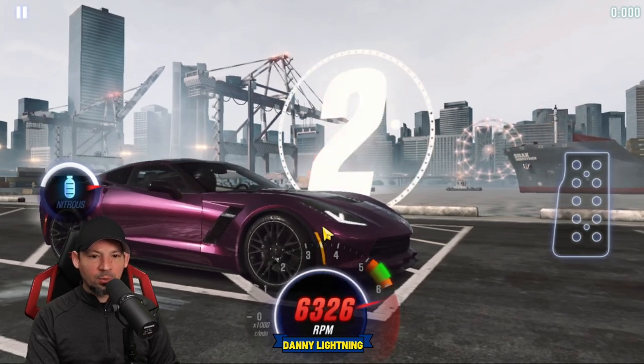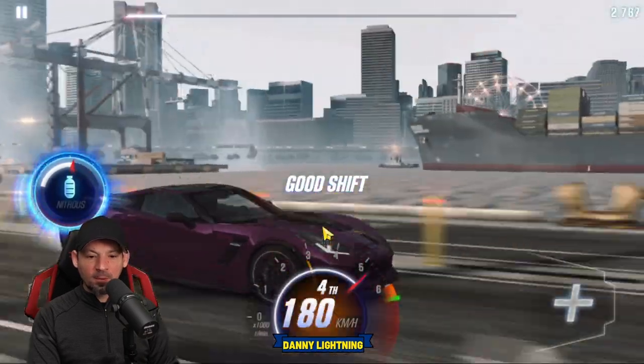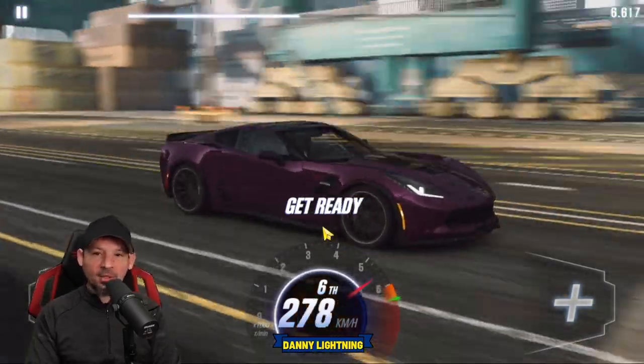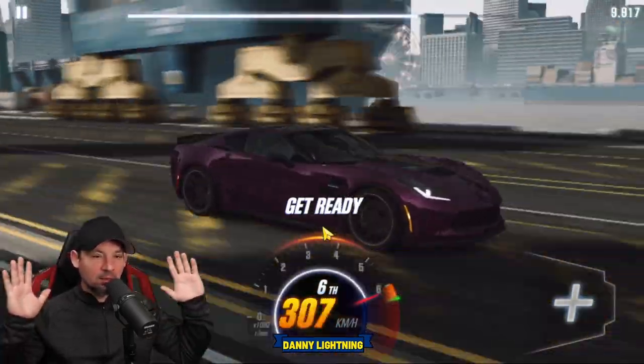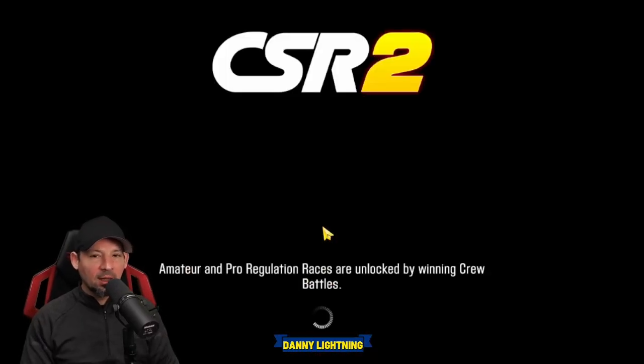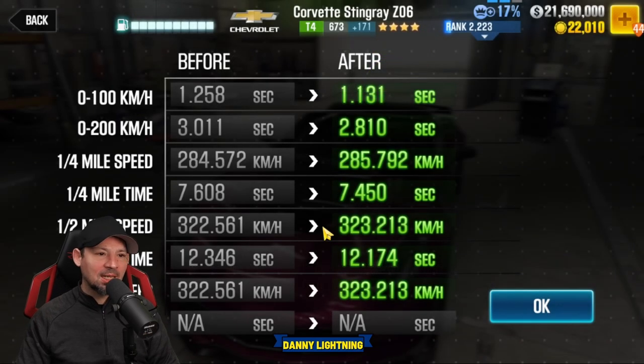Three, two, one, go. Nitrous, second, third, fourth, fifth, sixth — and we don't have to shift into seventh. We're just going to let it run out into seventh gear. We got a 12.174, but if you get the launch just perfect and the shifts just right, it will run in the 12.0s. You guys get the idea.